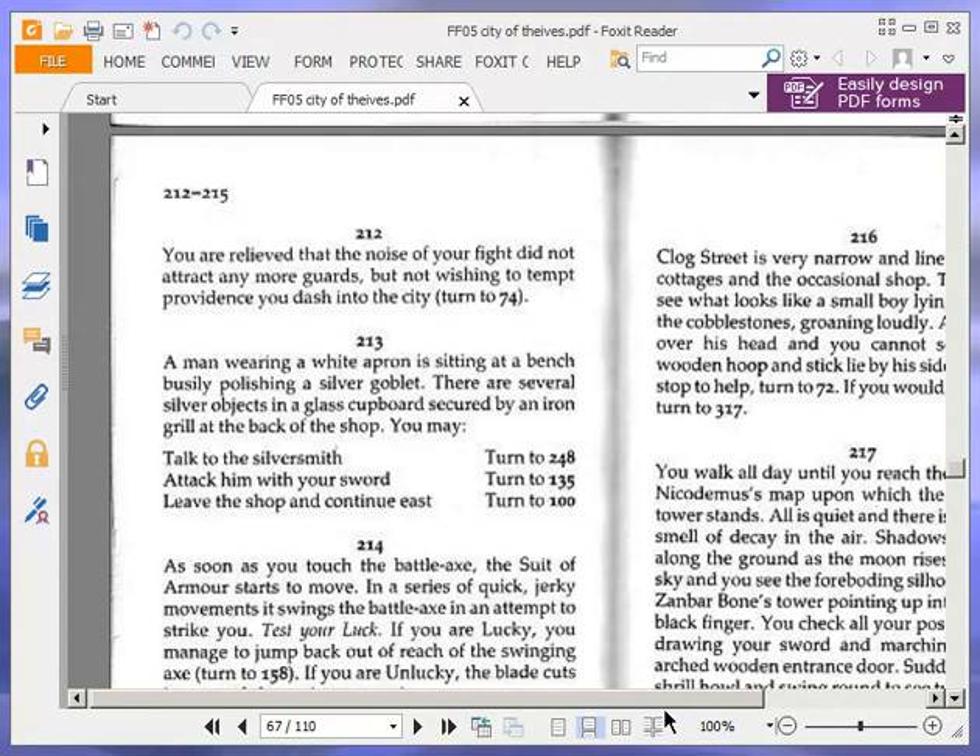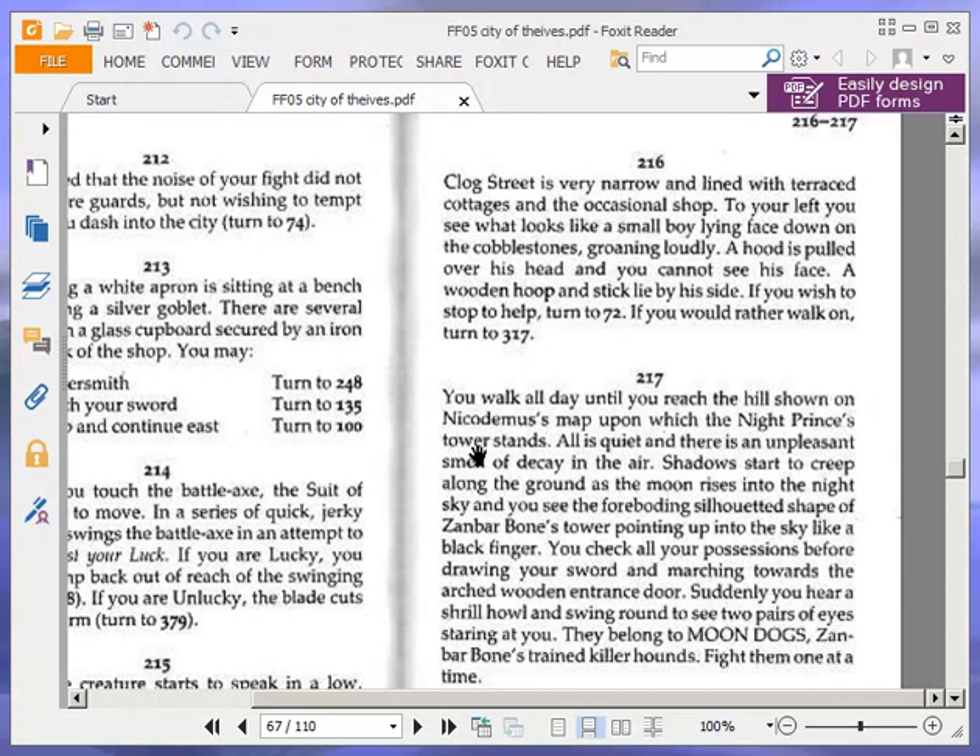Clog Street is very narrow and lined with terraced cottages and the occasional shop. To your left, you see what looks like a small boy lying face down on the cobblestones, groaning loudly. A hood is pulled over his head and you cannot see his face. A wooden hoop and stick lie by his side. If you wish to stop to help, turn to 72. If you would rather walk on, turn to 317.